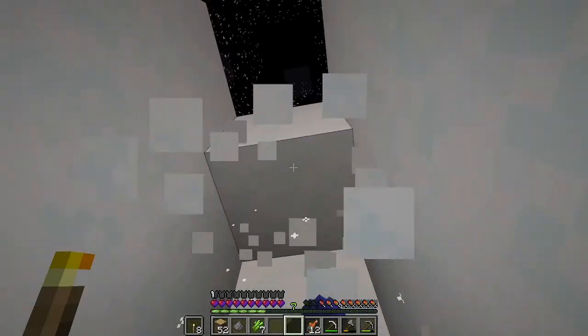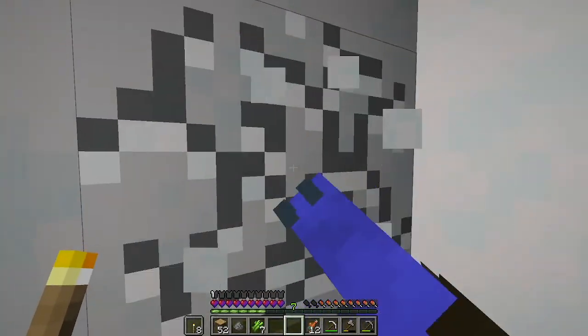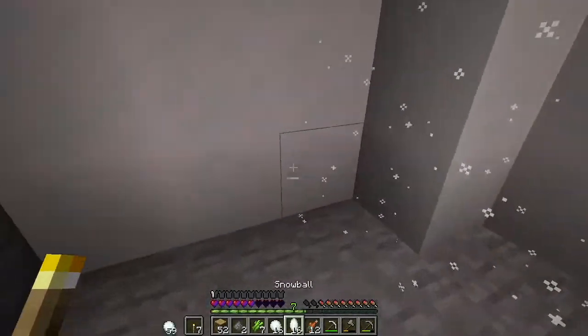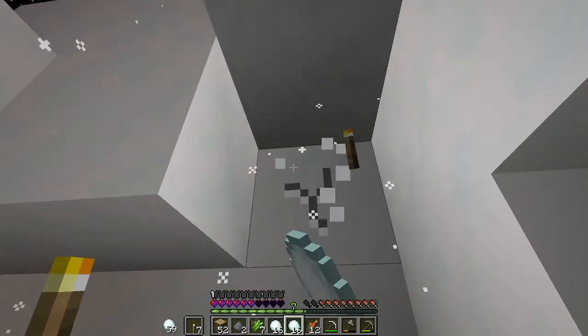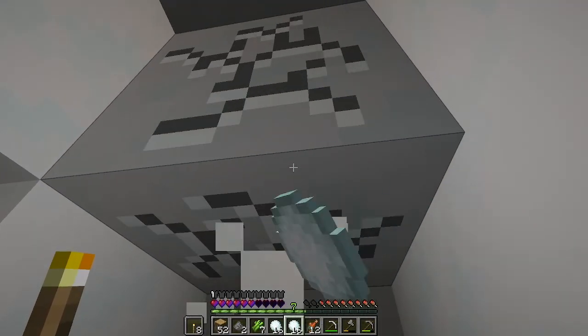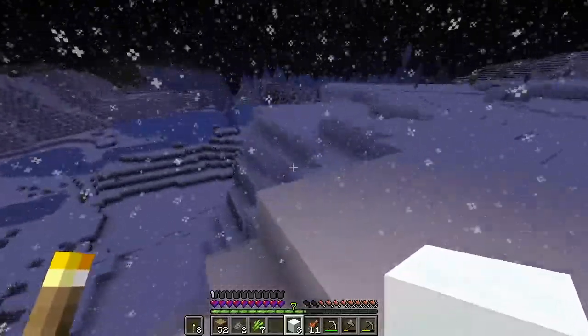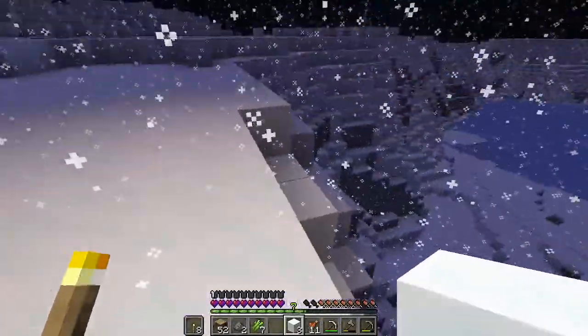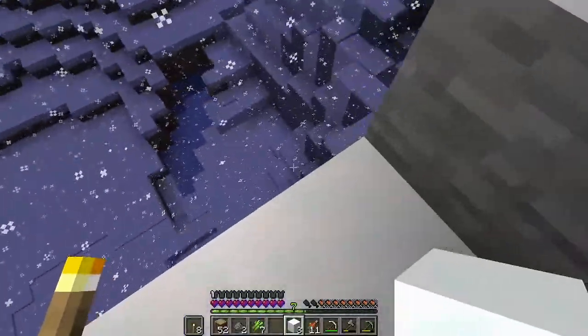I didn't realize it was this deep. Luckily it seems I can dig out of it. I'm surprised we were able to survive that creeper blast. We have to get out of this hole right now. We can use blocks to place on top of it — since we can select the powdered snow and place a block on it, I can do the block jump thing.